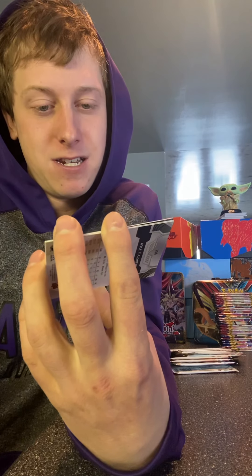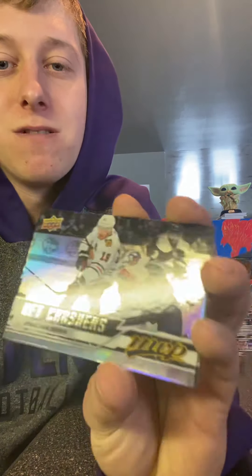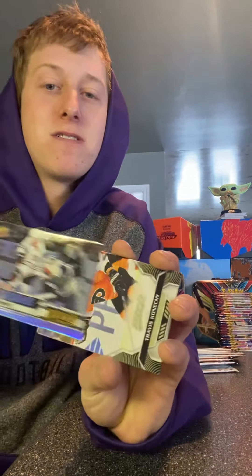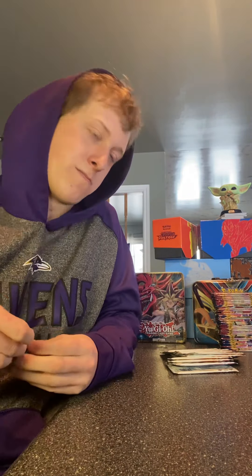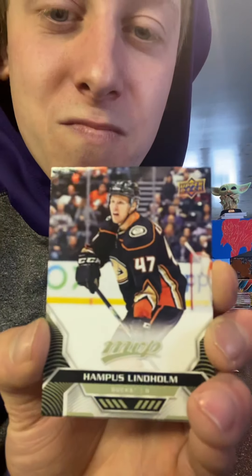Here we got Braden Schenn and Brenden Sutter. Oh, we got a Net Crashers Jonathan Toews MVP — it's a nice looking card, really shiny. Travis Konecny — I love him as a player, former Ottawa 67. And Kyle Palieri. We're probably just over half done now. One, two, three, four, five, six, seven, eight, nine — this is 10, so just over half by one.